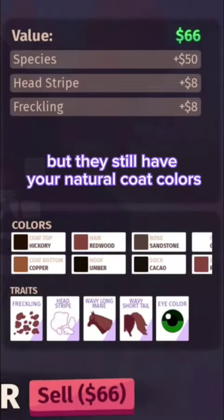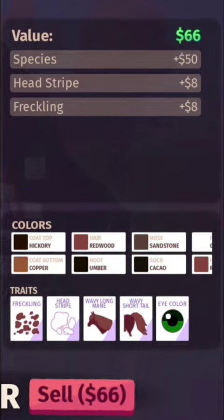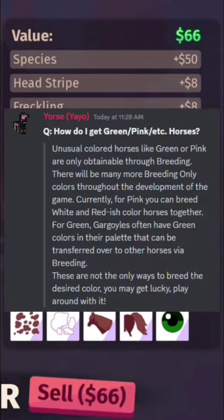You can get various unusual coat colors such as pink and green. More colors are coming. Pause the screen for instructions on how to get those colors.